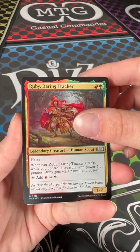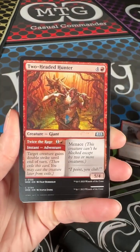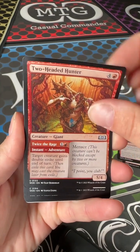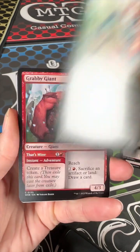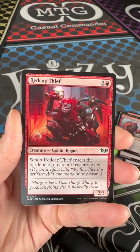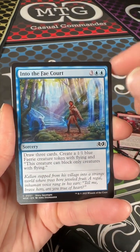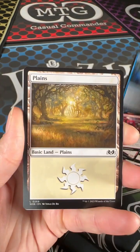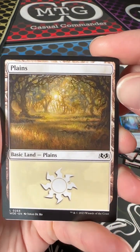We got a Ruby Daring Tracker, Witch Stalker Frenzy, Two-Headed Hunter, Troublemaker Oaf, Grabby Giant, Red Cap Thief, Into the Fae Court. Or Plains. That looks pretty foresty to me, to be honest.